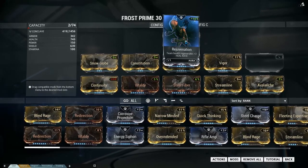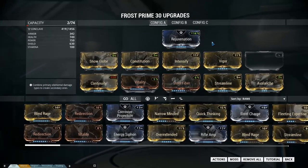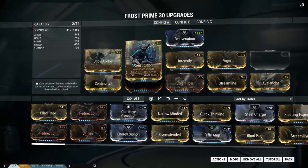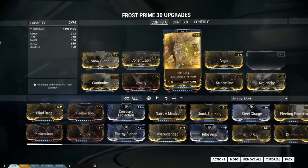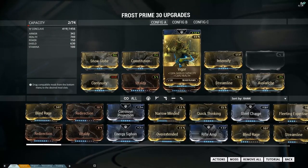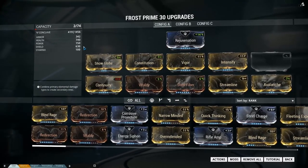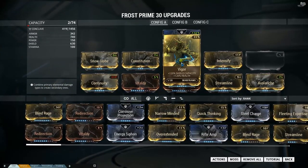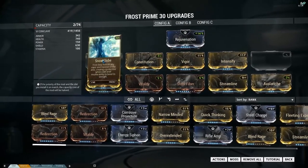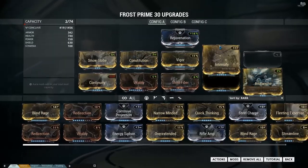Throughout the mission you get your Warframe ability back at some rank — it starts at rank one and ranks itself up multiple times during the match. To build effectively, get your first ability and then enhance it. For example, I went with Duration on Snow Globe, then Strength. I highly recommend Vigor in most PvP builds because it gives you both shields and health right away — you can get it around level five or seven and suddenly have more survivability. If you just go Vitality you still have tiny shields since you're relying on base stats.